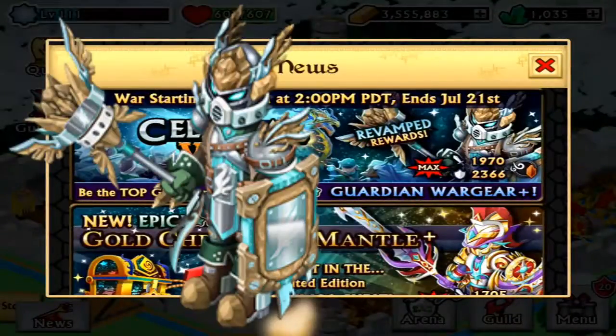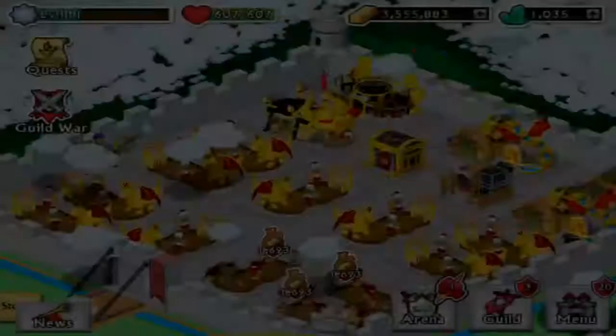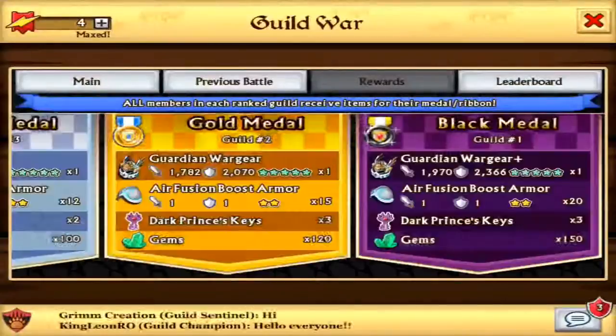Let's take a closer look. I really like the helmet and all that — it's shiny, and you can really see the earth element on the armor, and also the air with the wings on the helmet. I like the shield too, it's like a mirror. So yeah, 2000 attack stats and 2400 defense stats for the Guardian Warrior Plus version — really great stats.